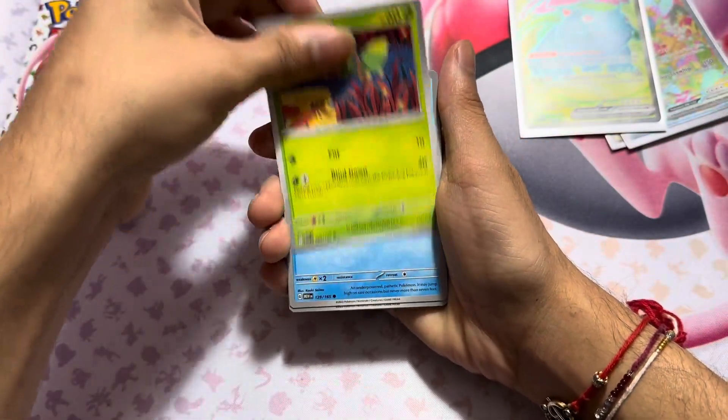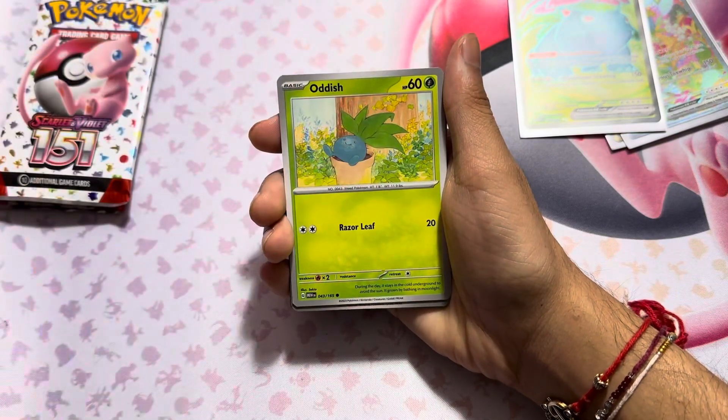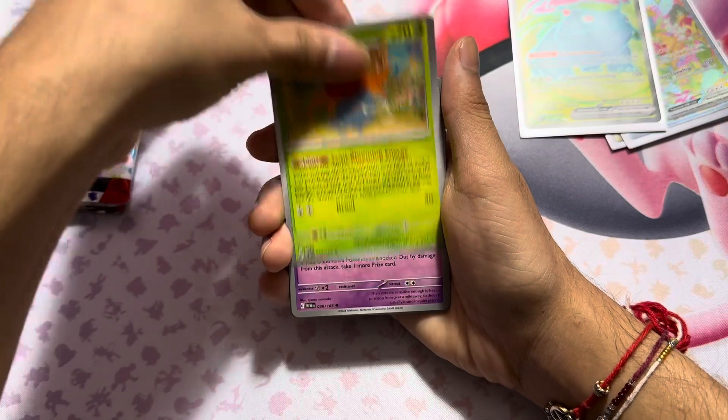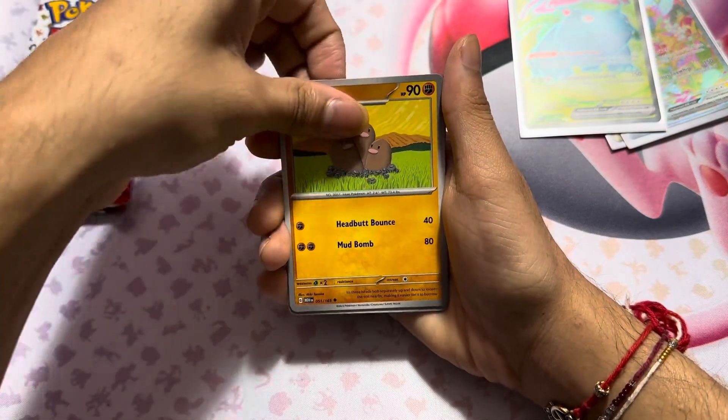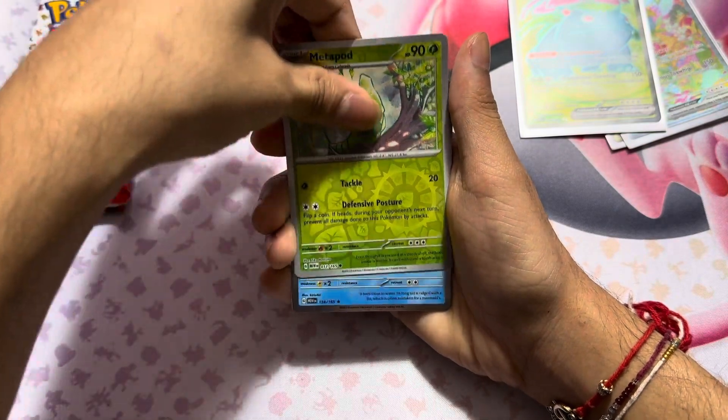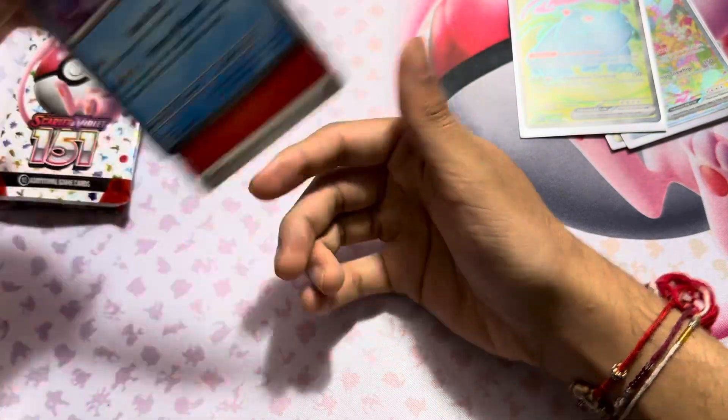We got Bellsprout, Magikarp, Oddish, Mankey, Gloom, Vileplume, Dodrio, Magnemite, Metapod, and Vaporeon.